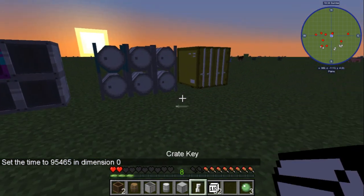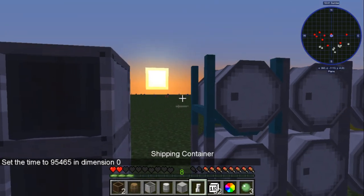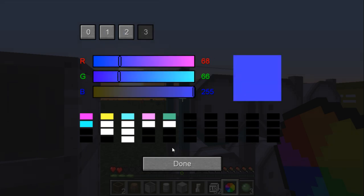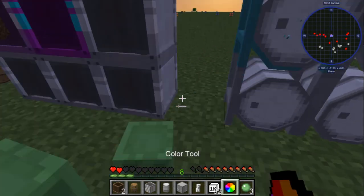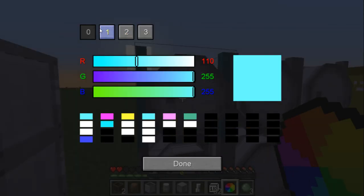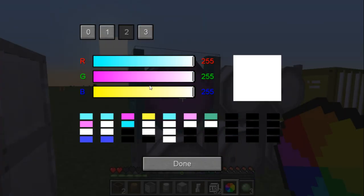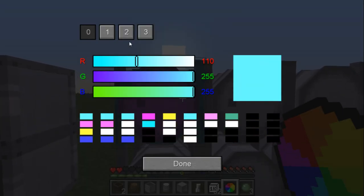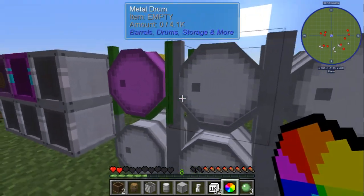The metal drums work about the same way. Grab your color tool, shift-click on it — there are four parts you can change. You've got the back of the barrel, the front of the barrel, the middle of the barrel, and the pegs. Super cool — four separate color zones on the metal drum.